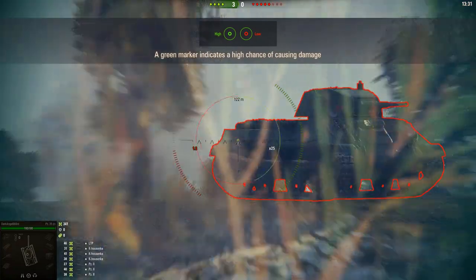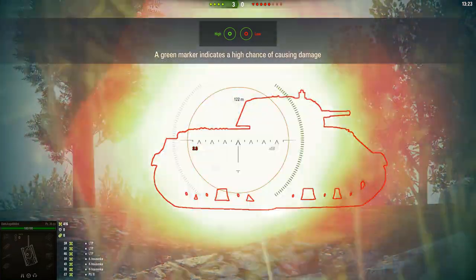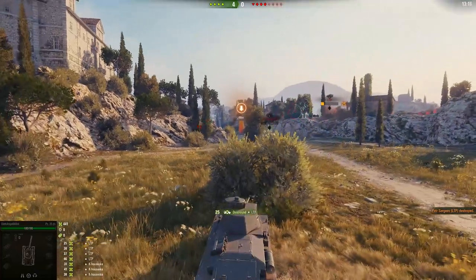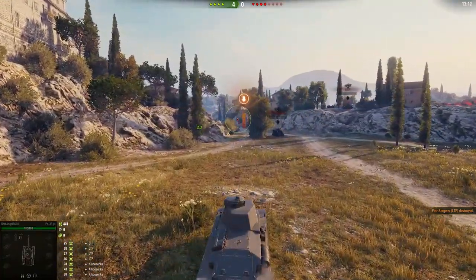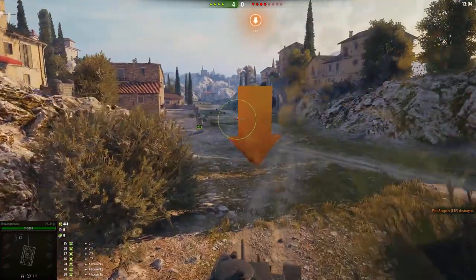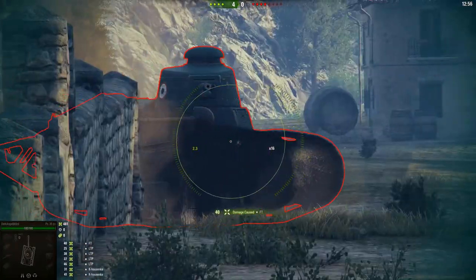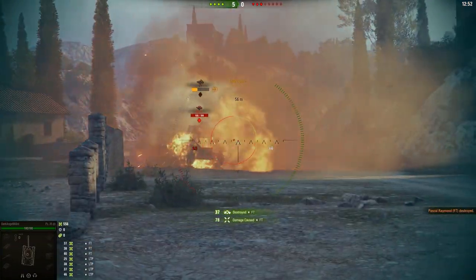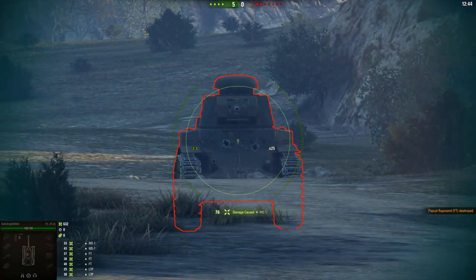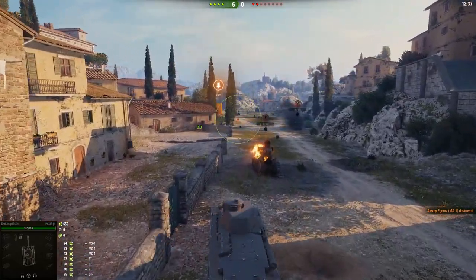On the upper part you can penetrate, on the lower part you won't do anything. Green means 75% or higher chance to penetrate. Red means 25% or lower — you can sometimes penetrate when it's red, but it doesn't happen often, so don't rely on it. You need an extremely high penetration roll.